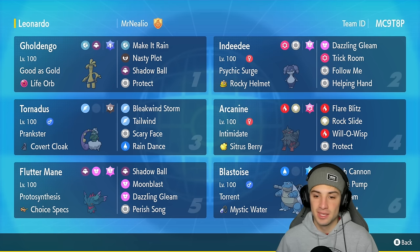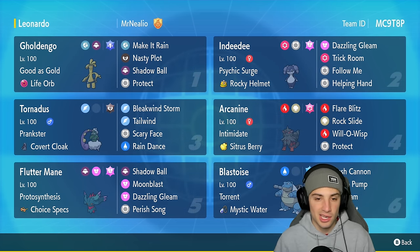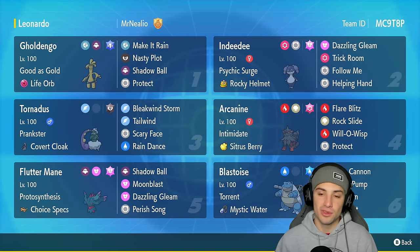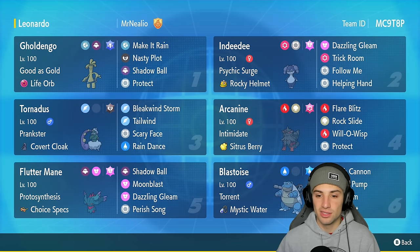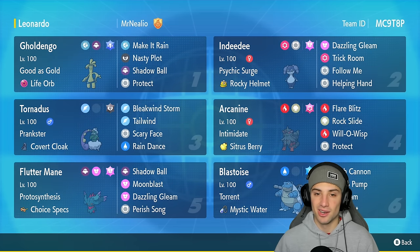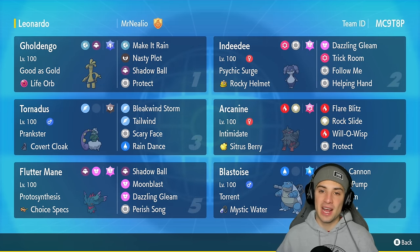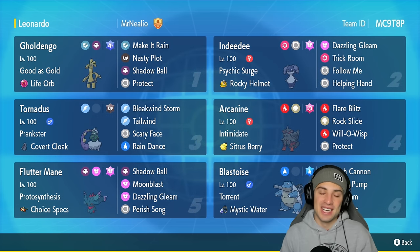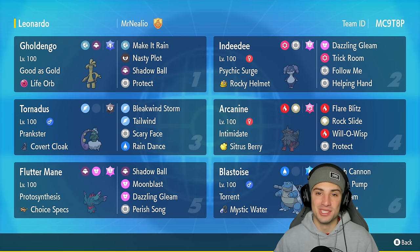The squad also features a bunch of other meta Pokémon such as Goldenglow and Tornadus — pair both of them up together, pop the Tailwind, make it rain and go first, and you can do some big time damage. We also have Indeedee for a nice little support on the squad, and then we got Arcanine and Flutter Mane for a great special attacker and a big time physical attacker. The rental code is at the top right-hand corner, and if you enjoy today's video make sure you leave a like. Without further ado, let's hop into match number one to showcase Blastoise.